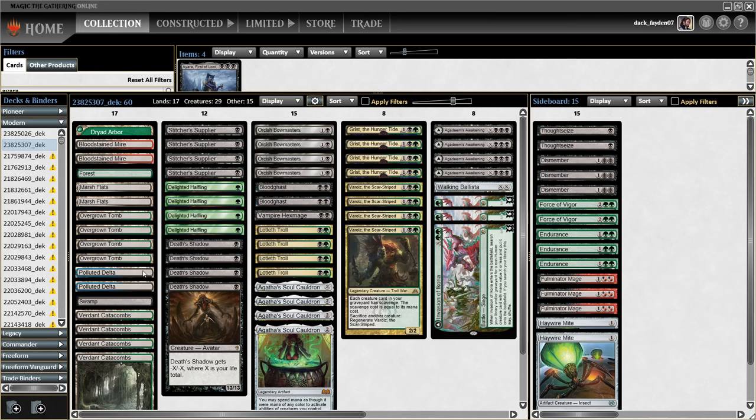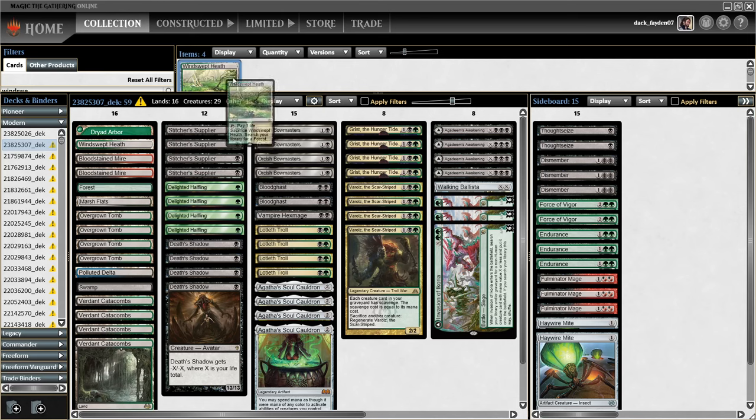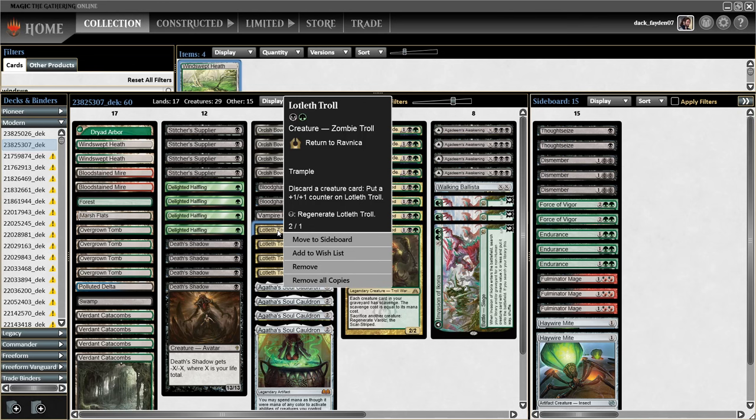This should actually be two wins with Heat — I forgot about that. But I think it is better to have more access to green with the Dryad Arbor and Forest. Lotleth Troll is really good with Agatha too and fits this deck very well. It can be a really large threat.